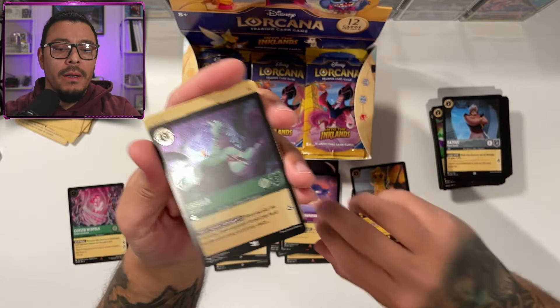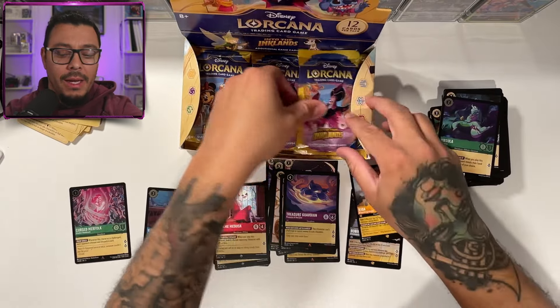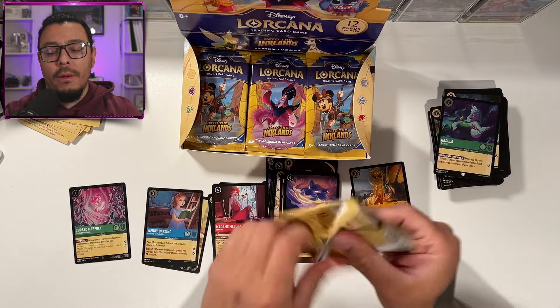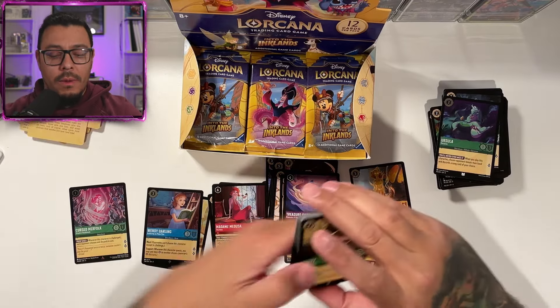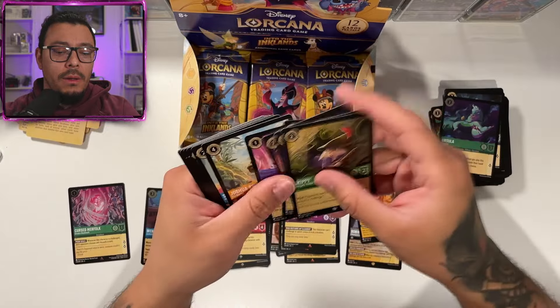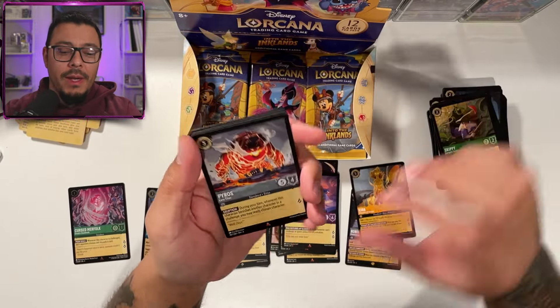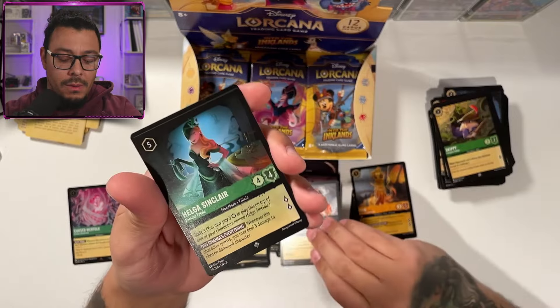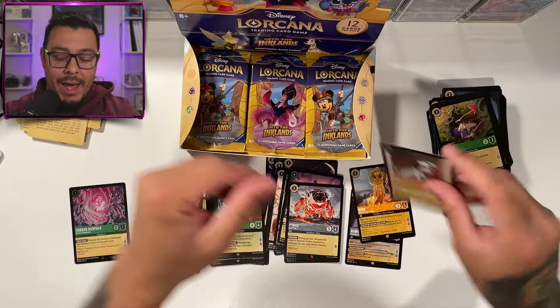Treasure Guardian and an Ursula — I think she's going to be the highlight of the next set. Skippy, as we skip the commons. Pyros. Helga Sinclair. Patch.